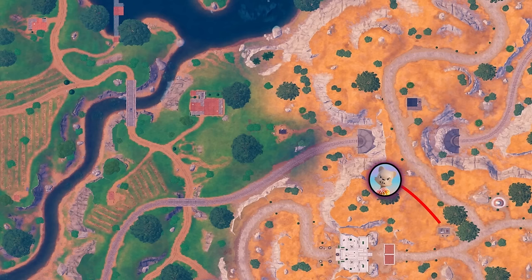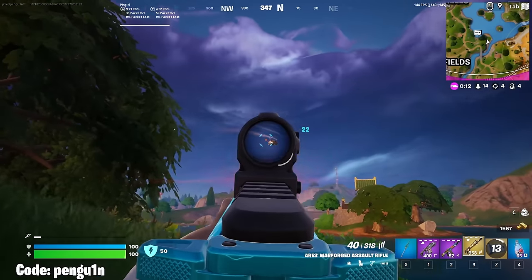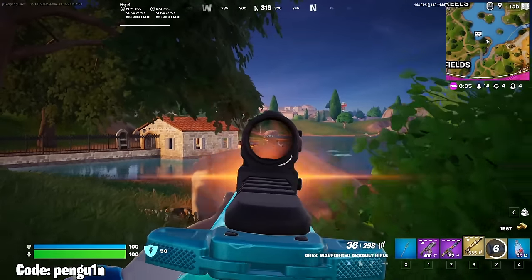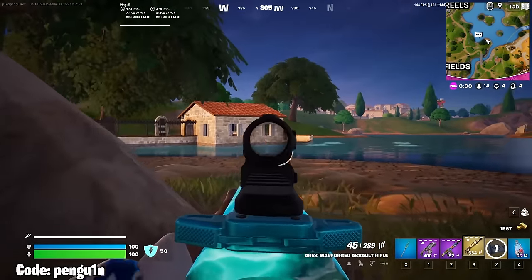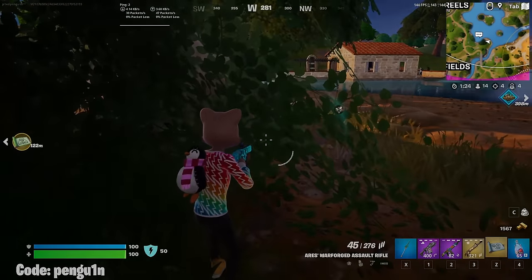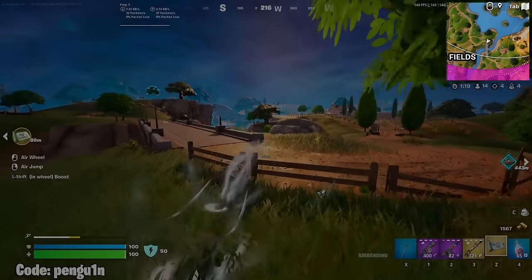After looting the vault, based on zone I decided to make my way back towards Fencing Fields. With only 14 players left I'm feeling a little more confident to just take shots at some players to see if I can get a free kill. I think someone might be landing at the boathouse so I shoot out the pad so he can't get away. I shoot out what I think is him but it's actually a bot — kind of awkward. But as I reload I notice a medallion coming in behind me on the minimap, so I reposition with my airbending to get a more advantageous position.